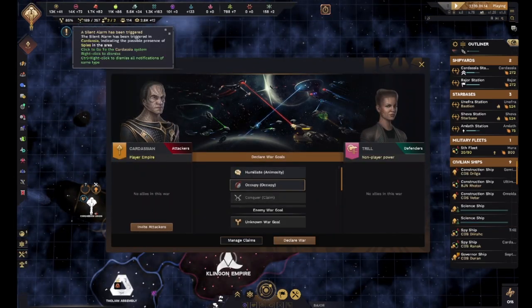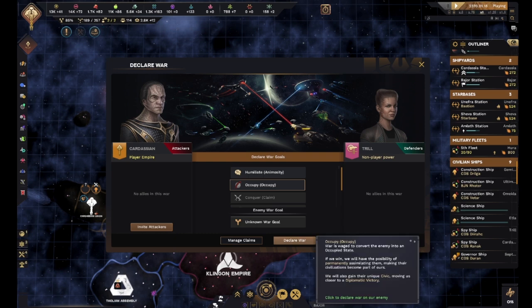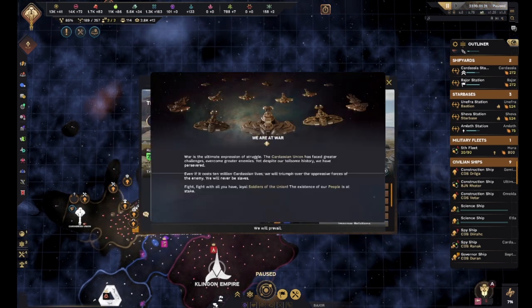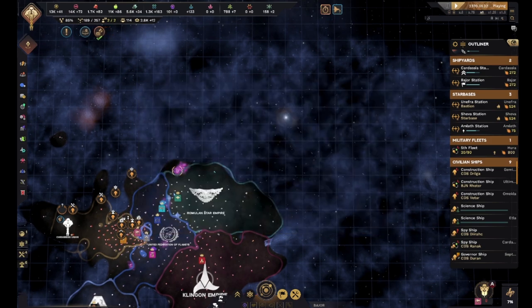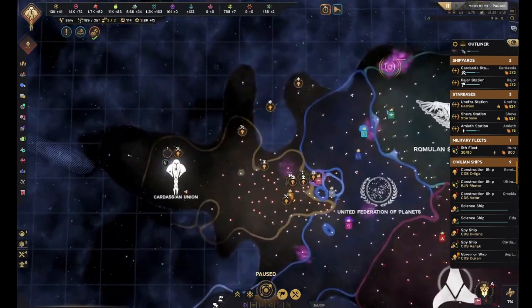We're gonna go ahead and declare war - that's all I can do. I've been triggered. We are officially at war. We are officially at war with the Trill - we're gonna take them down.